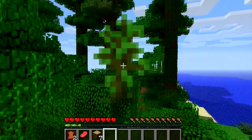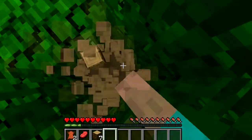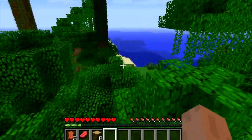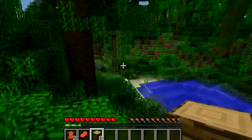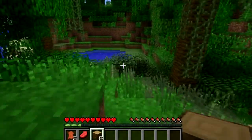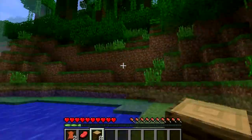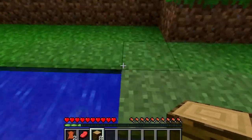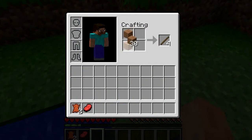If you want to know what the crafting table does, it's where you can craft anything the game allows — and there are hundreds of things you can craft in Minecraft. You want to make this wood into refined wood, then put four of these together to make your crafting table.